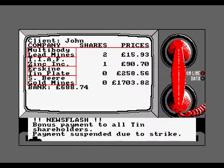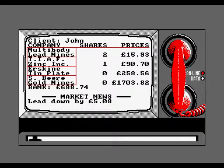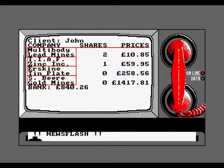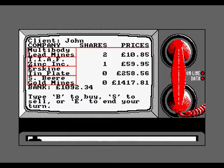Suspended due to strike. We're not going to buy anything - everything's just too pricey - so we're going to end the turn again and hopefully everything will start going down. Lead's gone down, zinc's down by 30 quid, tin on the present value, and gold's down. It's a pretty simple game really if you like stocks and shares.